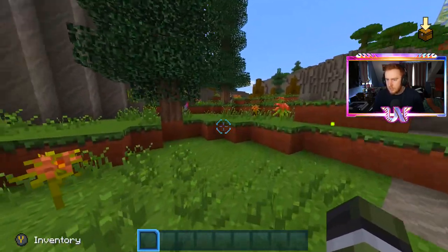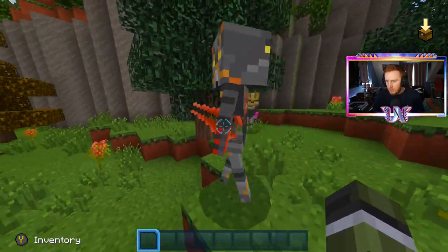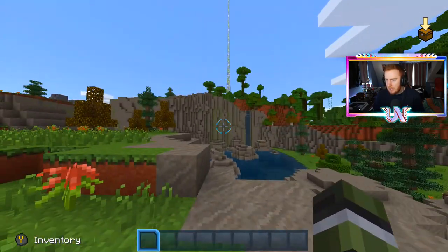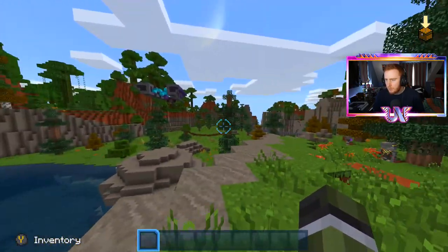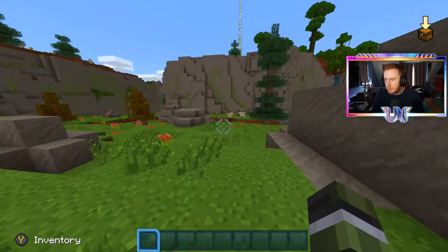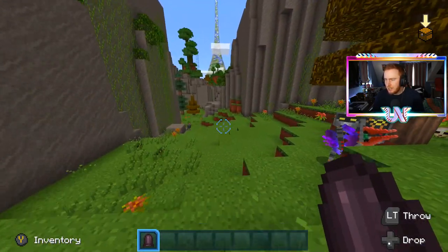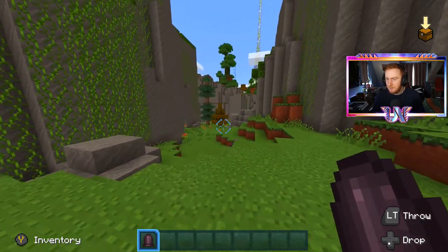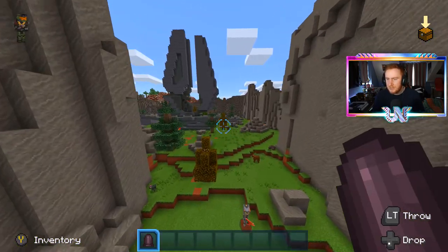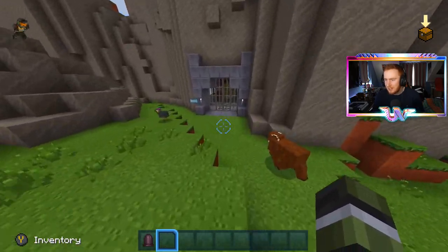Wait a second - is this NPC holding an energy sword? Hello, are we just going to ignore the fact that he has an energy sword in Minecraft? Look at the big ship over there - this is blowing my mind. I can't believe what I'm looking at right now. This is one of the coolest things I've ever seen in a game. I absolutely love the music as well - it sounds really Halo-esque but it's Minecraft at the same time.